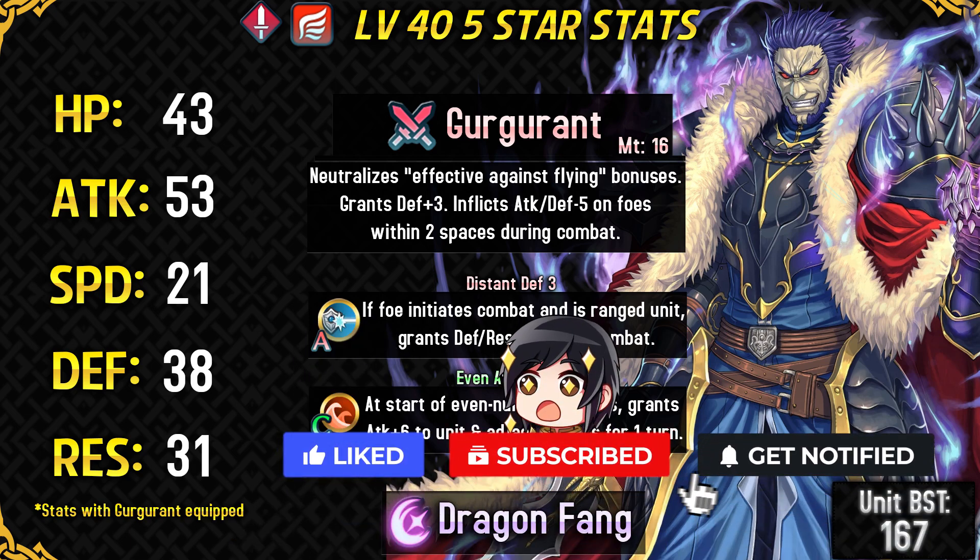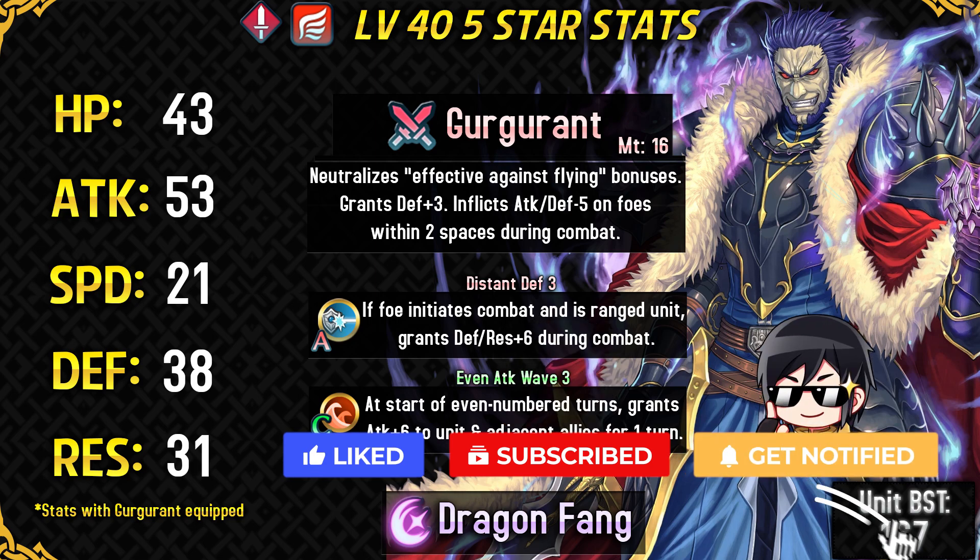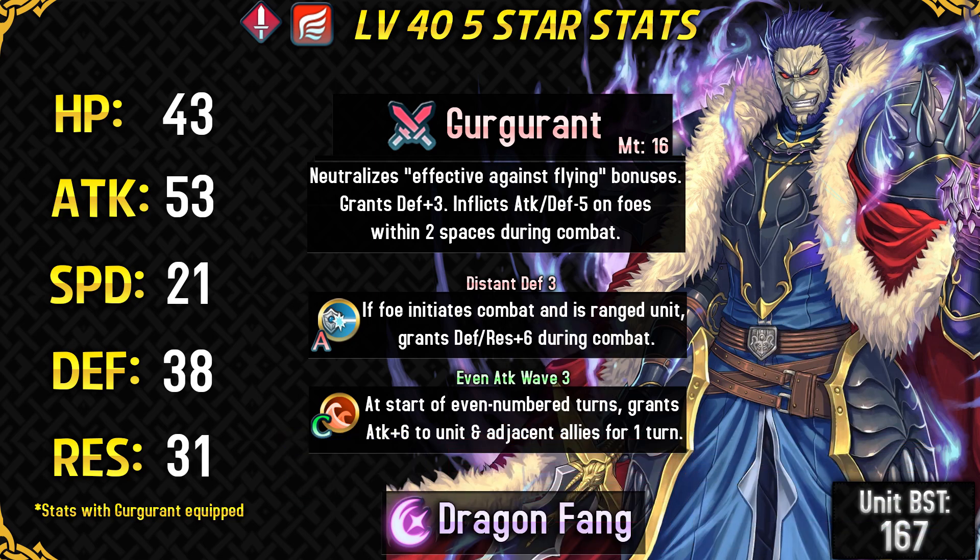This is always gonna be active for him and it can also support his allies if he's in the right position. Because these debuffs are in-combat, they can stack up with visible debuffs from Chill skills, Ploy skills, and Smoke skills, so that can make him incredibly tanky and strong.